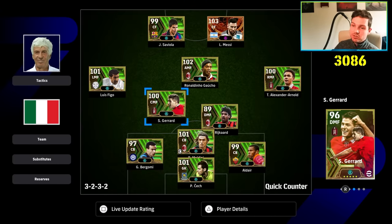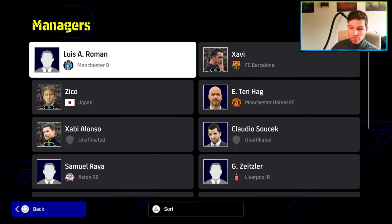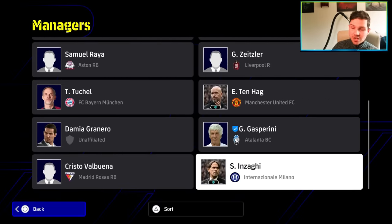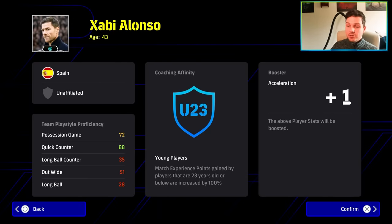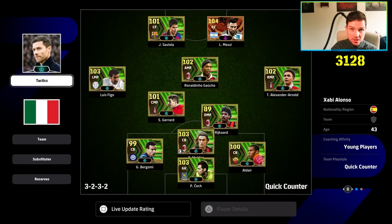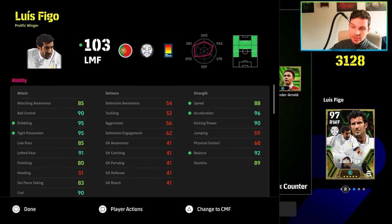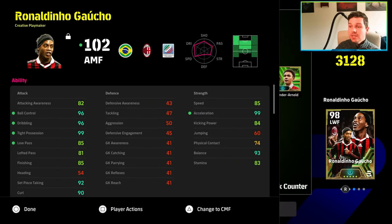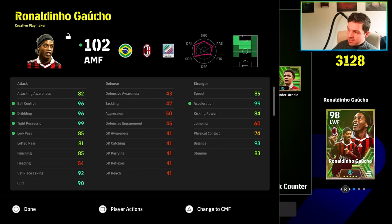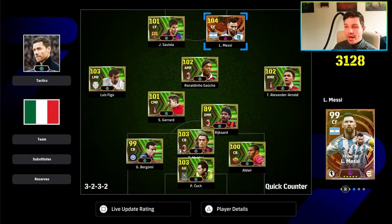For Messi: 97 acceleration and 96 balance. Now look at the difference — we're currently using Gasparini who has 80 play style proficiency with quick counter. We're swapping him for Xabi Alonso who has 88 play style proficiency. The higher the manager's team play style proficiency, the bigger the in-game stat boost your players receive. With Alonso, Ronaldinho's acceleration jumps to 99, tight possession jumps to 99, Messi's balance goes to 97 and acceleration to 99.